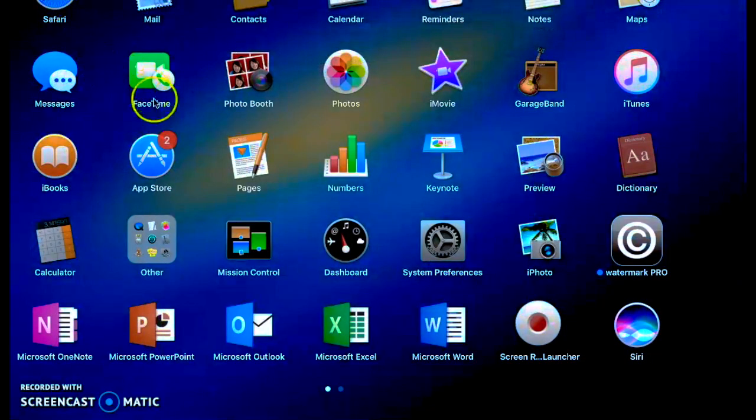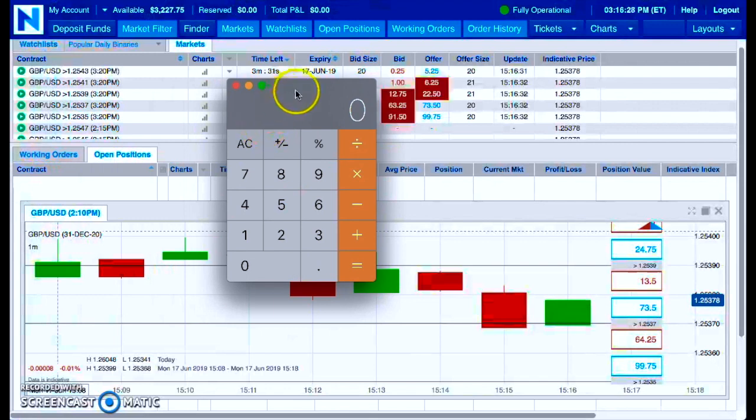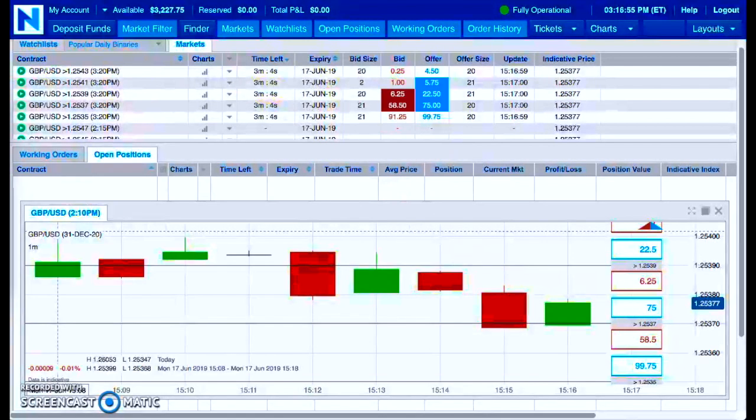Let me just do some quick math. So, at 34 contracts, the average risk size would be right around $2,800. With the balance of $3,000, I would be utilizing the balance in the account in order to generate income during the income phase.